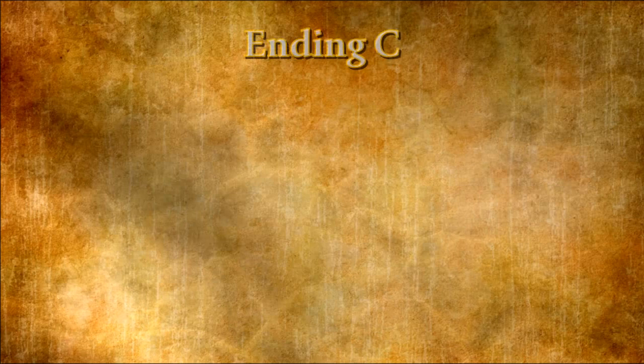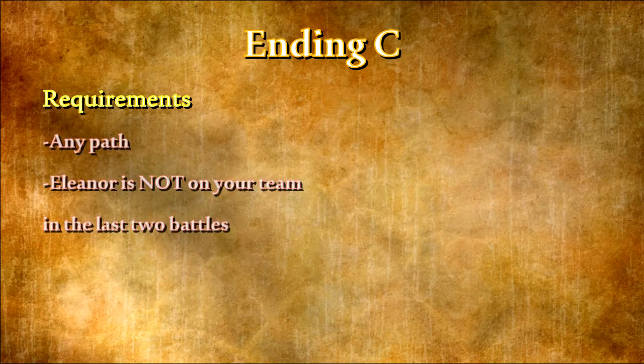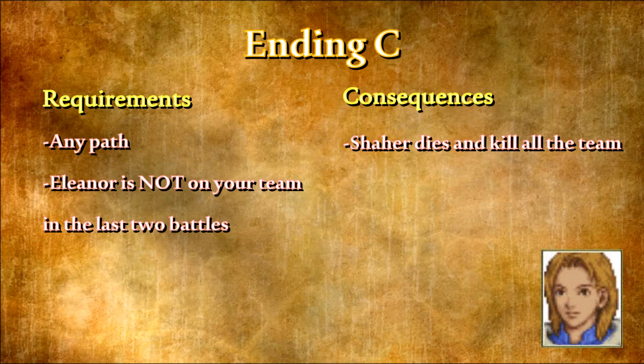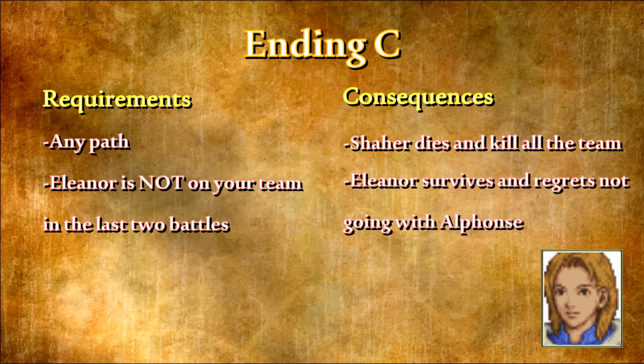Ending C — Requirements: To reach the C ending you can be on any path and you must not put Eleanor in your party for the last battles of the game. Consequences: Without Eleanor in the party, no one sacrifices themselves to allow Char to take to the skies, so he explodes and kills everyone in the party who was in the battle. Eleanor, off the mountain, realizes you didn't keep the promise you made to take her with you. She wakes up in her bed and it's snowing. She regrets not going with Alphonse.